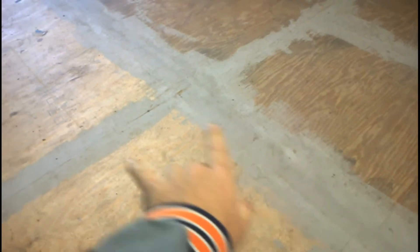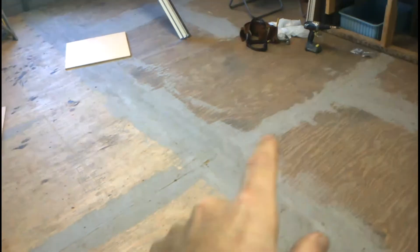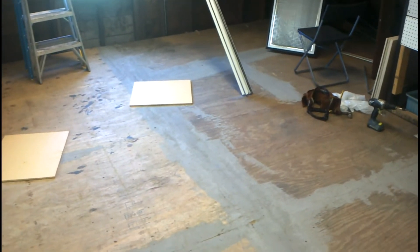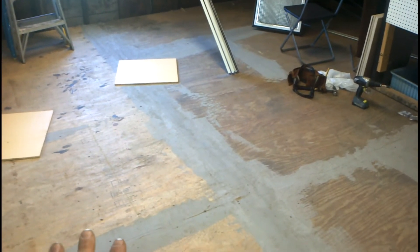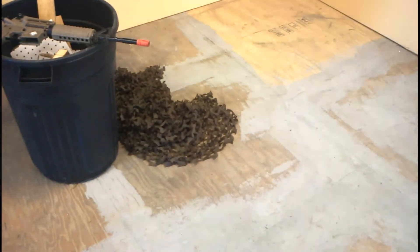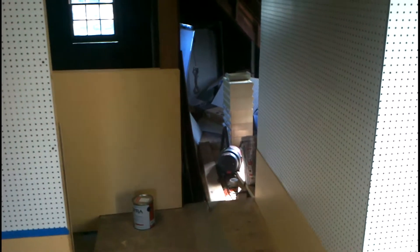The floor has been patched so it's level — there were some areas that weren't level and had cracks, so we patched and sanded them. Once that's done we'll paint it, put down some carpeting here and there, and the counters will go in.